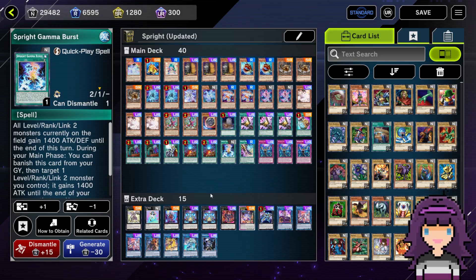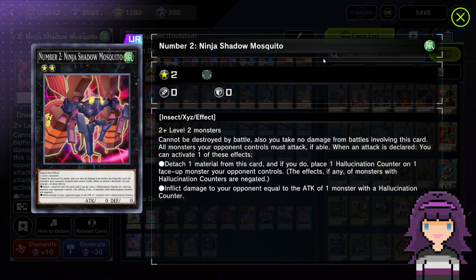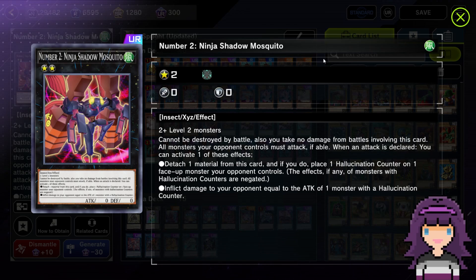We also have other tools that can help us OTK. Namely, the recent release of Number Two, Ninja Shadow Mosquito. I have caved and crafted this card, even though you can pull it out of the legacy packs. I really wanted it — I needed it for the Sprite deck because I do think it is optimal to play this card. So I went ahead and crafted it, and I've absolutely not regretted it at all. Number Two, Ninja Shadow Mosquito is incredibly good.